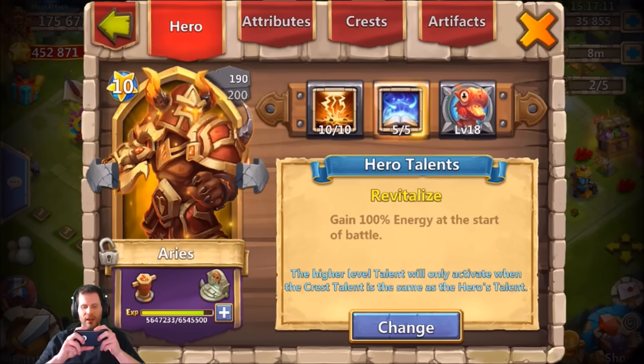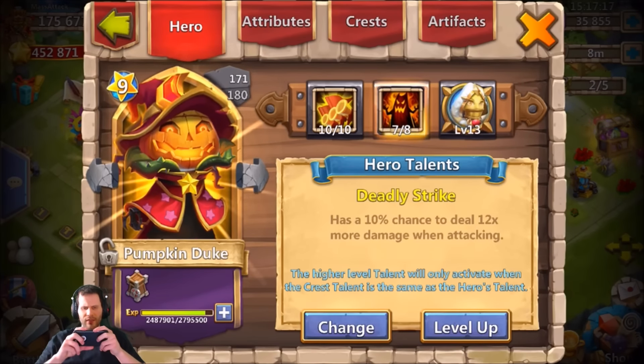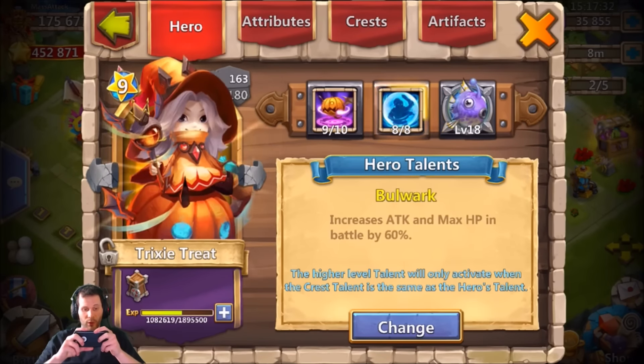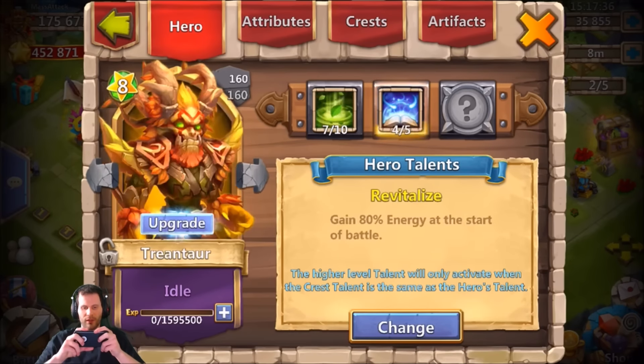We got 8 of 8 pretty much everywhere throughout this account — even an 8 of 8 Tenacity Michael, that is very nice. We got a 7 of 8 Deadly Strike Pumpkin Duke; I don't really know what the use of that is, maybe Archdemon, but even there I'm not exactly sure that'd be better than Zerk. We got a 6 of 8 Bulwark on Little Nick, 8 of 8 Scatter Skull Knight, 8 of 8 Bulwark Tricksy Treat — just beast talents everywhere on this account.